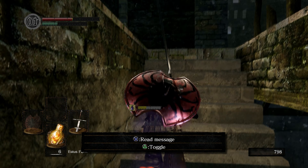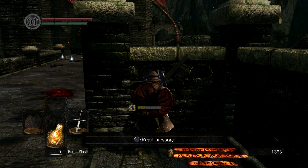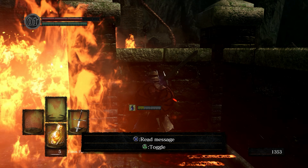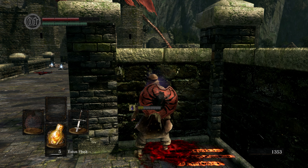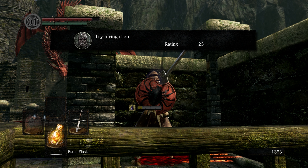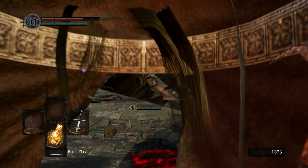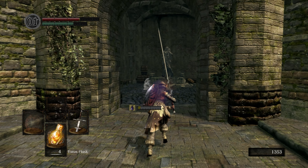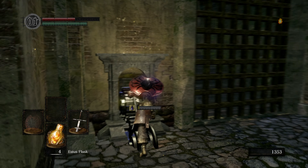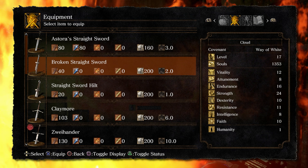This is actually a pretty good early soul farm - you come up here and chill right here. You get 555 souls every time the dragon kills everybody. Instead of running out, you stand right here and wait for the dragon to get bored. There it goes - dragon gets bored. Grab this first one because that is the Claymore, then come over here and light the bonfire. The Claymore is obviously worth grabbing.